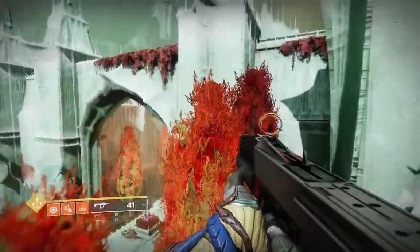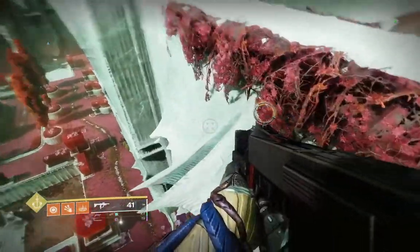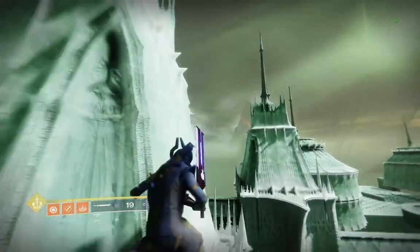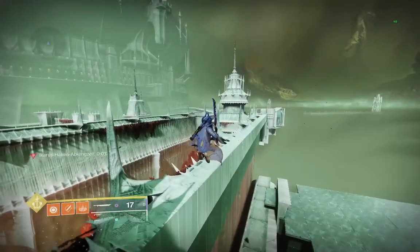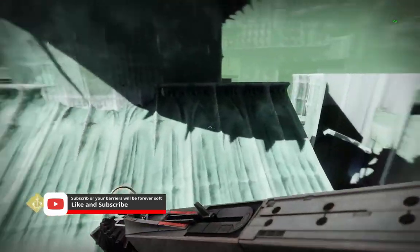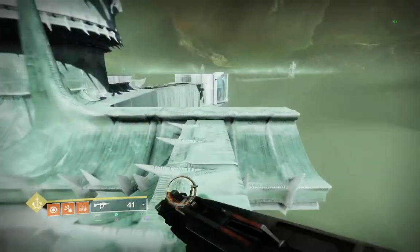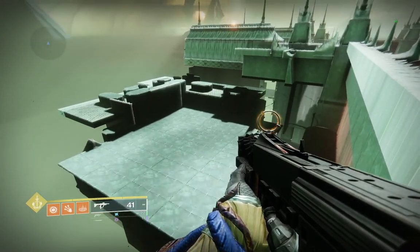Jump up to this pillar and then to the trees. When you get to this platform, make this jump carefully and you're now out of bounds. You can see the path all the way back to the Fluorescent Canal, and I'm sure it's possible to hit the load zone if you jump carefully. You can also see this whole section, which you usually navigate through using Deep Sight in the Witch Queen campaign.